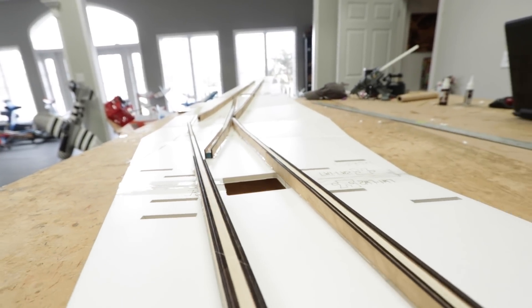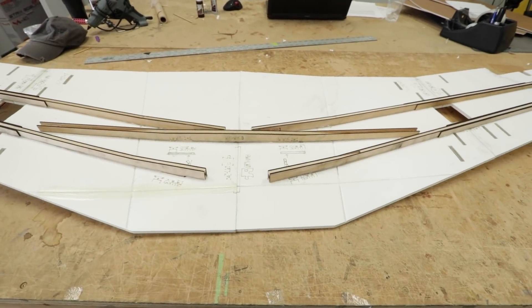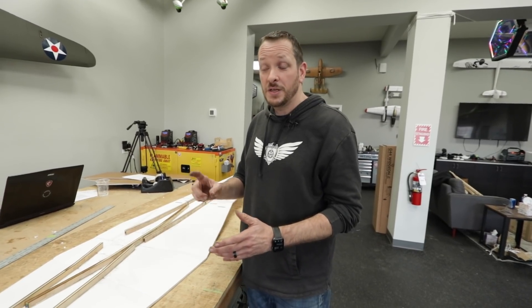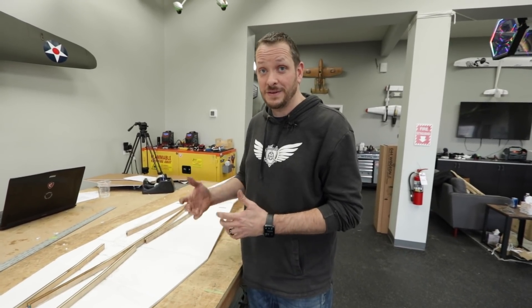So the bottom surface of the wing is all done. You did a killer job buddy, it looks really good. We're not going to skin this. We learned a lot of valuable lessons with the Stuka bomber — mainly you want to really beef up the wings even more than we did before.